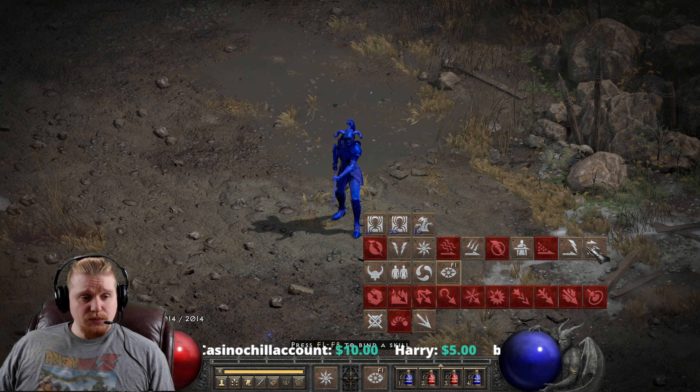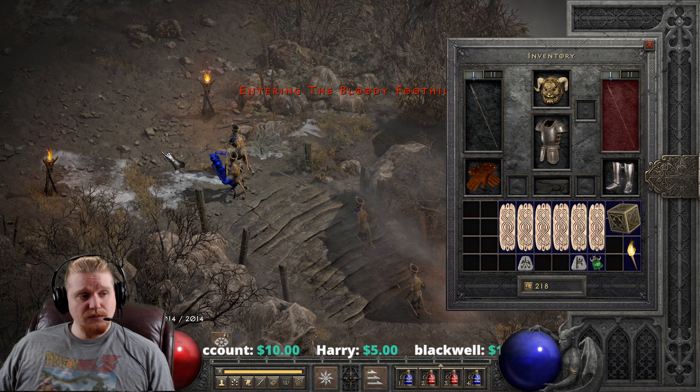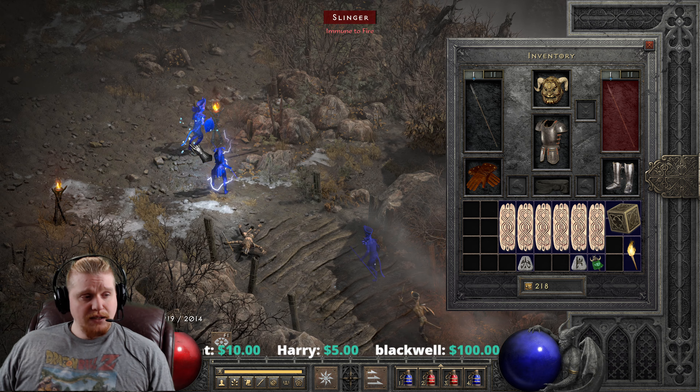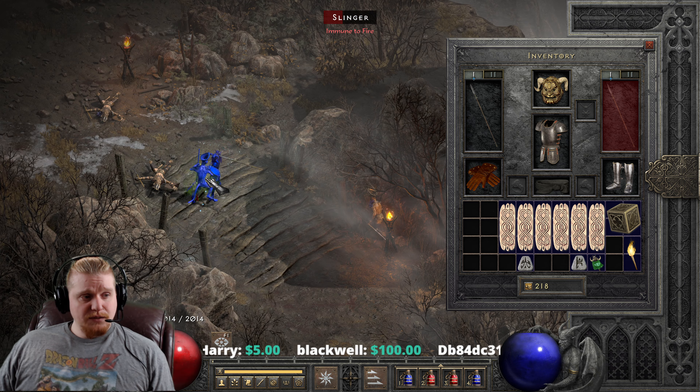We can also throw on Jab to get an idea of the alternate skill. As you can see, even while chilled I'm actually still doing fairly well.